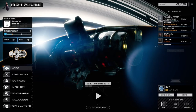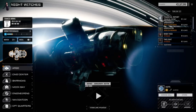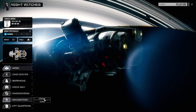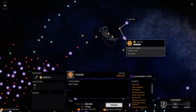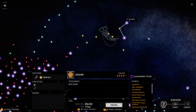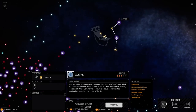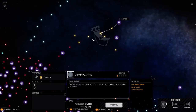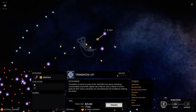Welcome back to another episode of Night Witches. Today we're going to do a couple of things. First, we're going to jump planets - we're still at Hopton right now. We're going to move over to Trondheim. It's a one skull planet, 17 days travel. Let's go to Trondheim first.